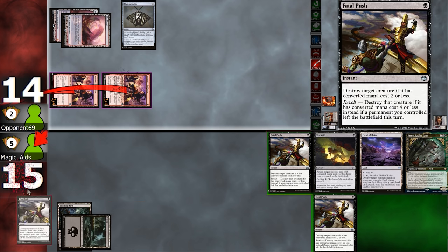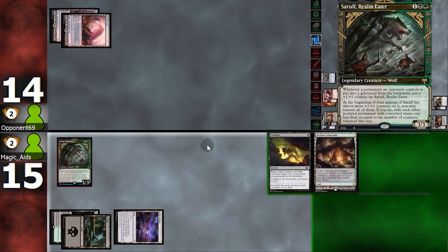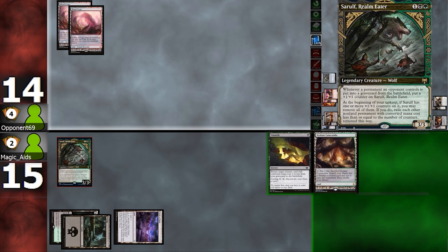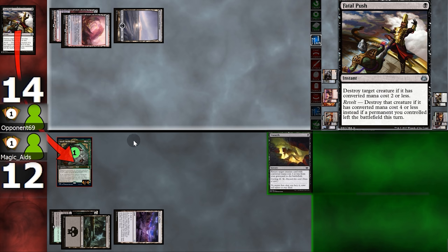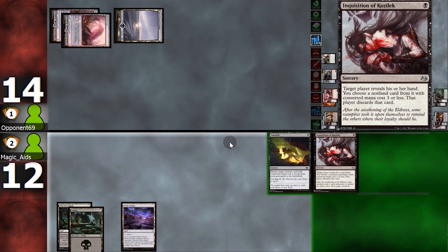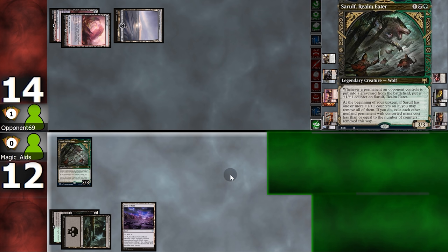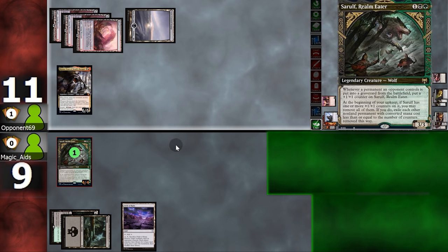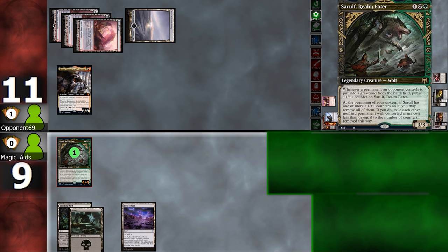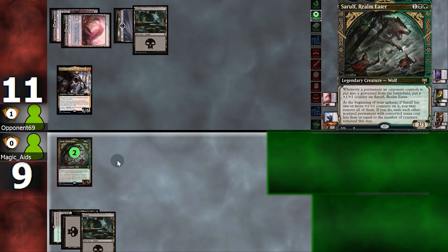Now it'll be time for Sorrelf. We play it, opponent cracks a fetch, and now we have Sorrelf. If they play Kroxa next turn, Sorrelf will be extra chonky. And they do play Kroxa — we discard two lands and lose three life. Fatal Push — that hurts. We draw Inquisition, opponent has one card in hand which is just a land, but at least it's a fetch land, because now we'll bring back Sorrelf. Opponent fetches, shocks, and brings back Kroxa. On our upkeep, Sorrelf's ability triggers, and with that trigger on the stack, we Field of Ruin — taking out one of our opponent's lands, buffing our Sorrelf — and now we can exile Kroxa.